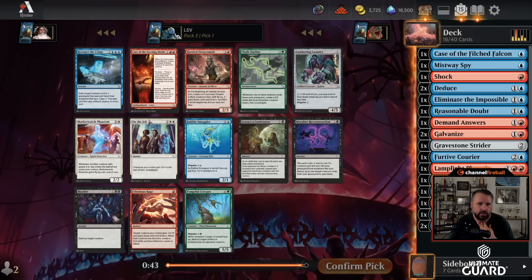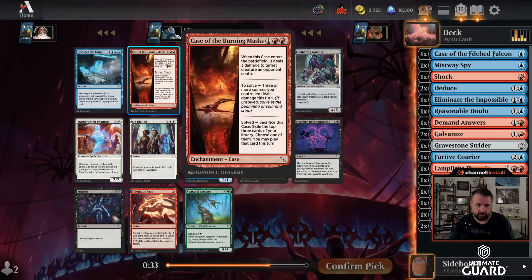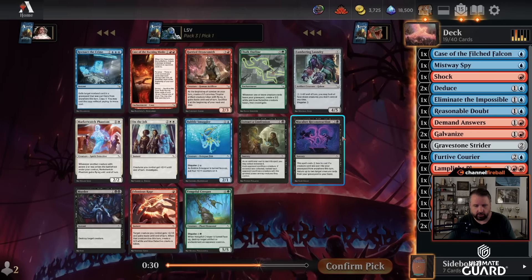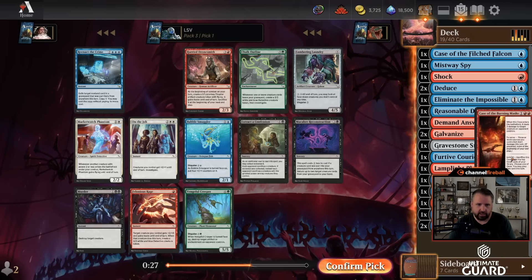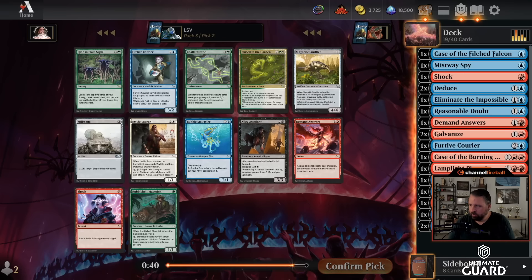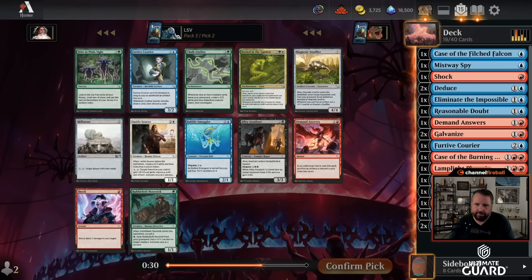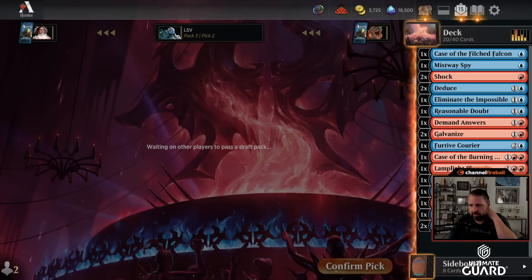Gravestone Strider isn't a zero. Case of the Burning Masks — three mana sorcery speed, deal three to an opposing creature. If you can get three sources to deal damage, you solve this and get to crack it for another card, which is pretty nice. I'll take that over Harry Dronesmith, though they do kind of combine — the Dronesmith makes a 1/1 that can go get a point of damage. Taking out Gravestone Strider for now. I would rather not splash if I didn't have to. Another Shock — I'll happily take another Shock over Furtive Courier. Hide in Plain Sight is also a busted card, but a little less busted when you're splashing it. Shock is going to be excellent in this deck.